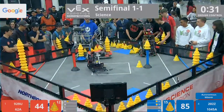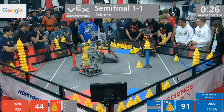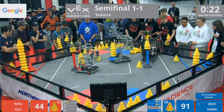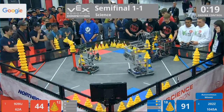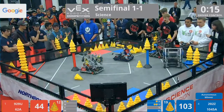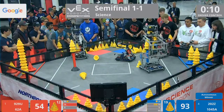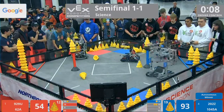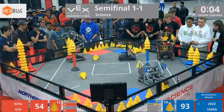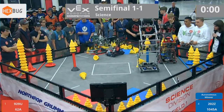Mobile goal in the 10-point zone. We got a little bit of a tussle in midfield between red and blue. 1045A playing defense on 202Z, trying to get their stack going. 62A says no way, Jose. 929U scoring on their stationary goal. 62A playing heavy, heavy defense, locking down that 202Z robot. 10 seconds left in this match. 929U stacking them up. 202Z having some issues — dropped their stack. That might be it for this match.